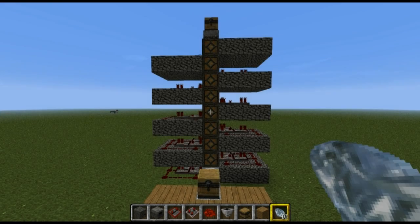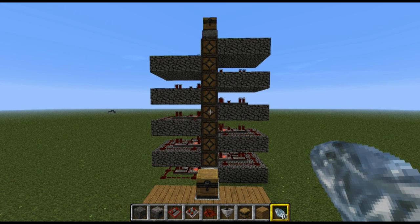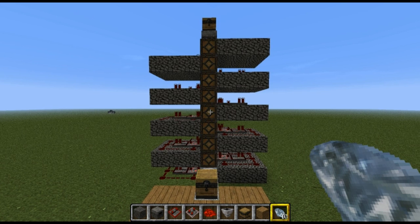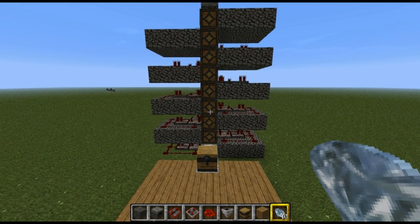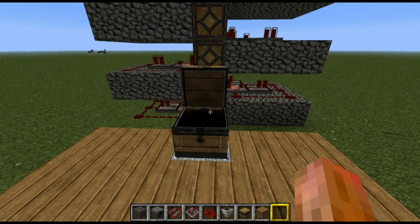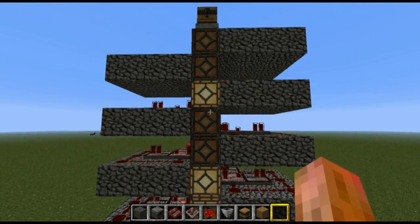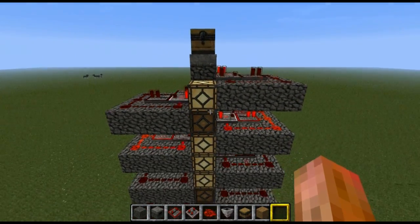Hey guys, it's tutorial time. Today I'll be showing you how to build the item elevator that was in my let's play series. This item elevator uses droppers and no items should ever get stuck in the system — it should be 100% working. I'll be showing you how it works and then how to build it. I have 10 diamonds on me right now — I'll throw 10 diamonds inside this chest and off it goes straight up, ending up in this top chest up here.